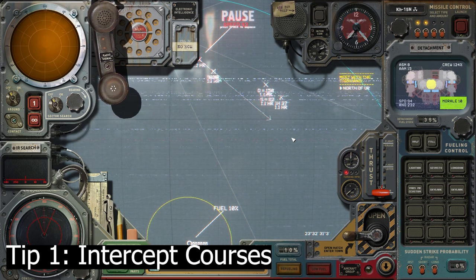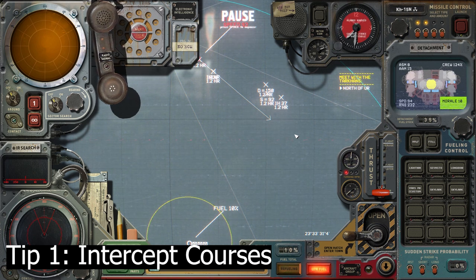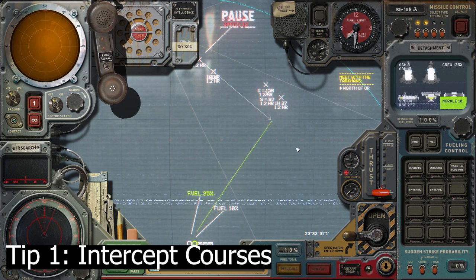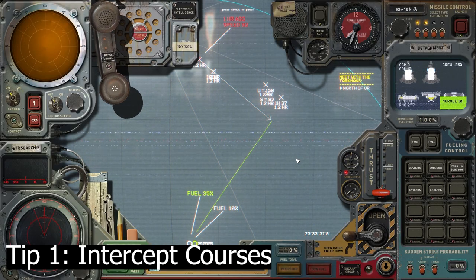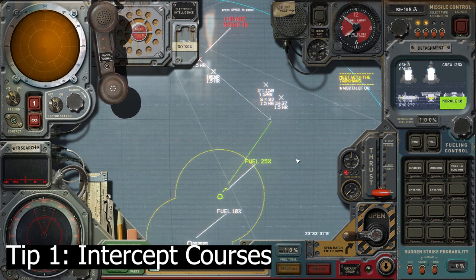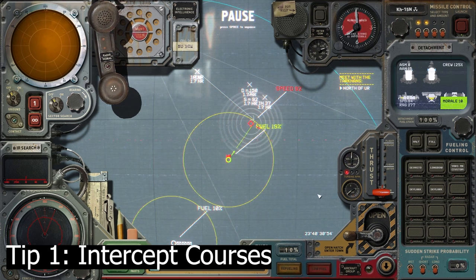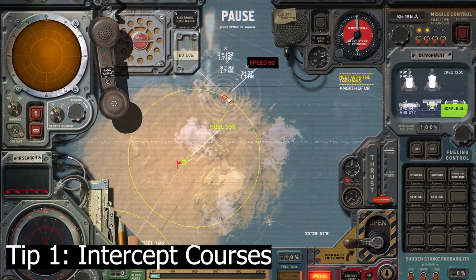I fast forward time a little bit, and when it's around 24 minutes from intercept I send my Lightning out. And there we go — pretty much exactly where I thought it would be. Now I can send my interceptor in, take out the escort, and get that prize ship.